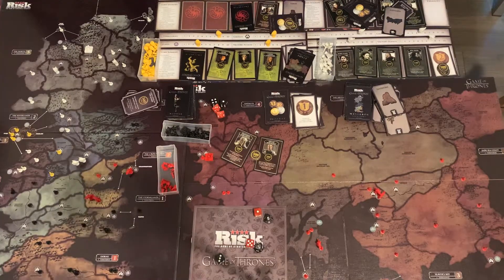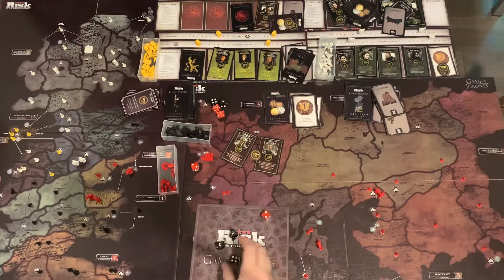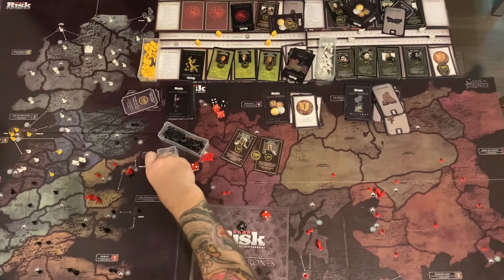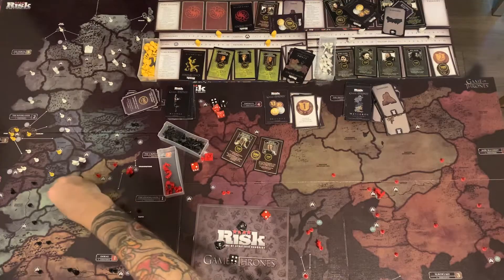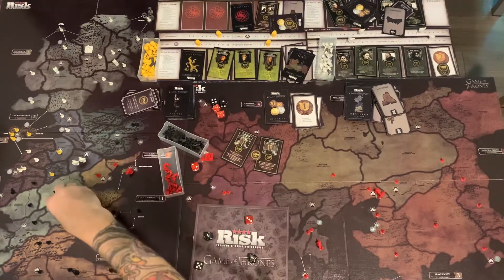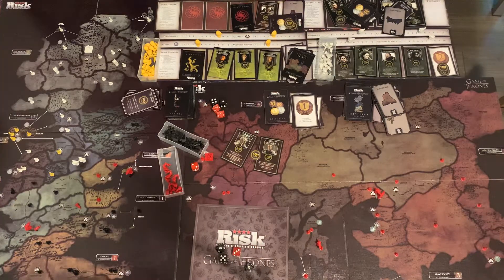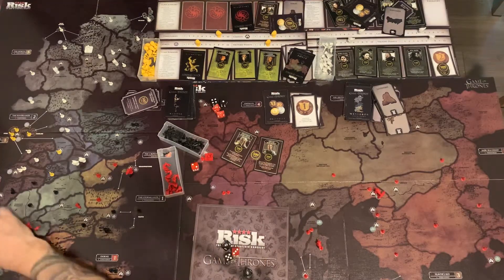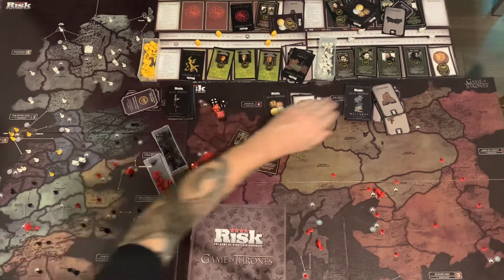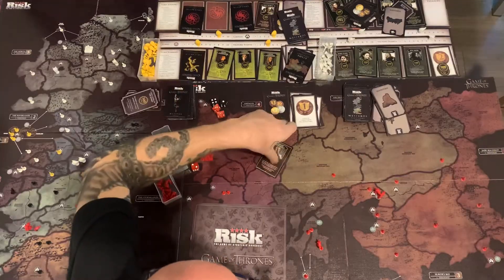She continues and goes to the Mander, then to Highgarden, and decides to stay in Highgarden. That will be the end of Targaryen's turn. She draws 2 cards, both are turned face-down for Daenerys, and the money goes into the bank.